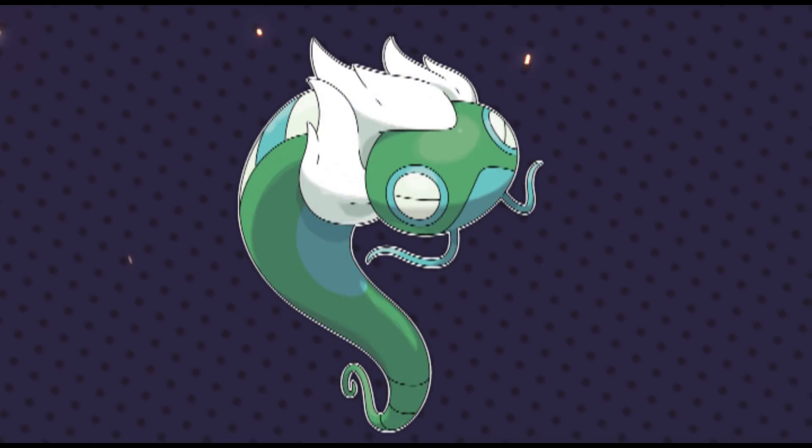Kicking off this list at number 10 is Galarian Dunsparce. This is a design by SmileyFakamon, who made an Alolan version of Dunsparce that would be even cooler for the Crown Tundra DLC. This design for Dunsparce is just amazing — it's got this kind of cloud serpent design to it. Dunsparce is a Pokemon that a lot of people do love; it's got a pretty decent fanbase. I think it deserves to get some love and actually get a Galarian form, and this design really gets that cloud serpent feeling going.